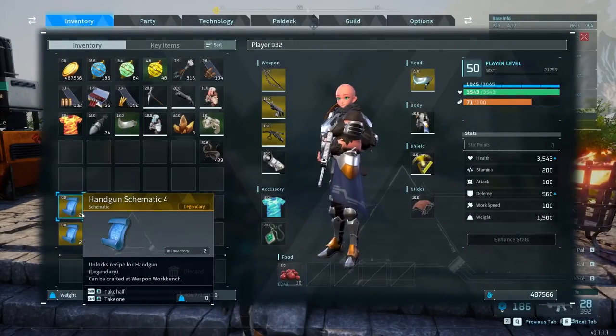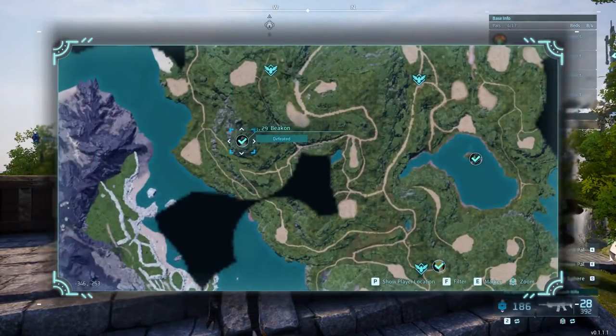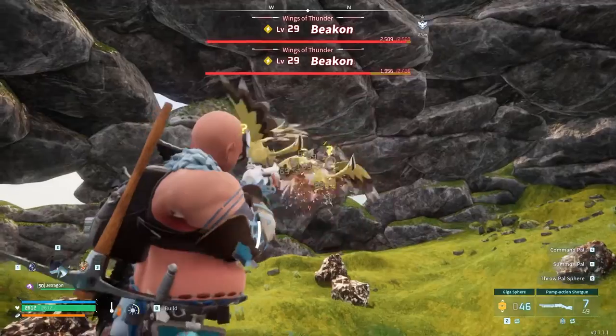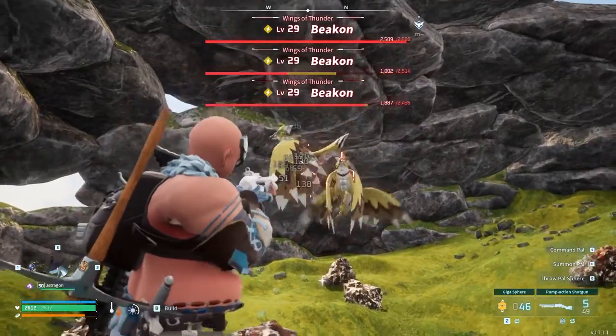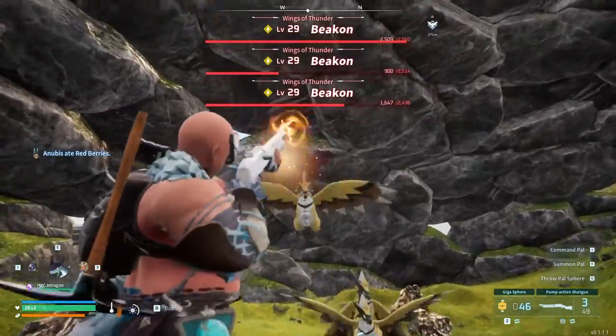Next we have the handgun schematic, which can be found by facing off against Beacon. Beacon can be found at -346, -253. It's another weapon that's going to be pretty good — you can use this as your primary sidearm for quite a while. I would build this one first if I had to choose, because it has pretty good damage overall for the cost.